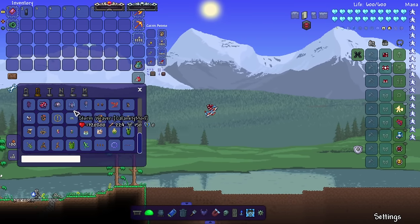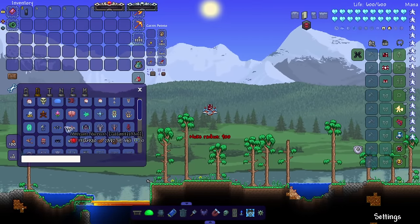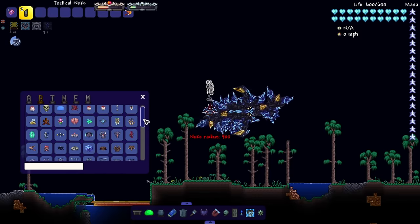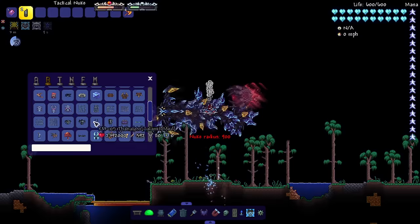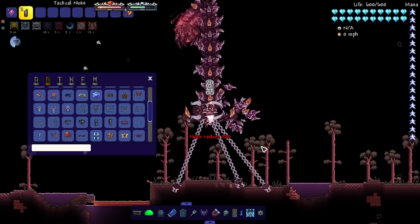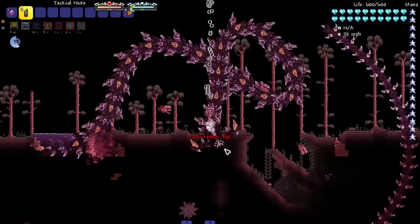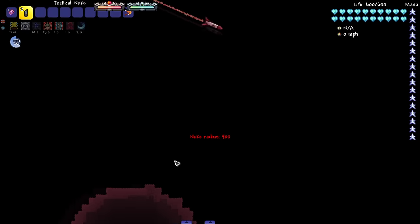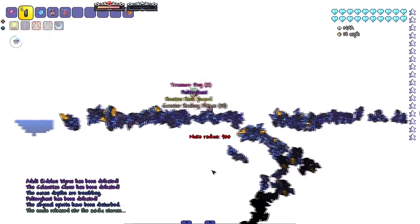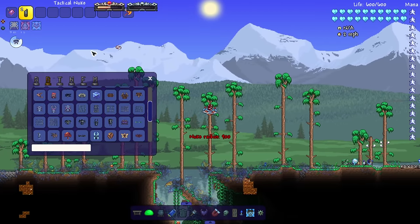Now let's bring in some of the big boy Calamity bosses. These dudes were in this version of Calamity — let's bring in regular Calamitas and then Polterghast. The game is freaking out. We accidentally set the nuke to 90 blocks. Polterghast despawned but got hit. They all died, meaning our only two survivors so far are Skeletron and the Mutant.